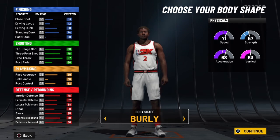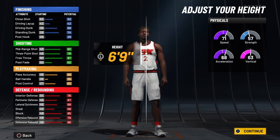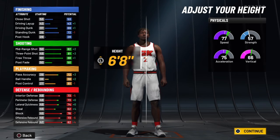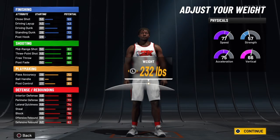Burly — I always make my bigs burly. I don't know if it really matters, but I just think it looks a lot cooler than being slim. Height is 6'8" and you get up to a 77 speed. You'll see that the defensive attributes do go down a little, but we're going to make up for that once we put our wingspan up to max. Shooting goes up, playmaking goes up a little, and your dunk goes up a little.